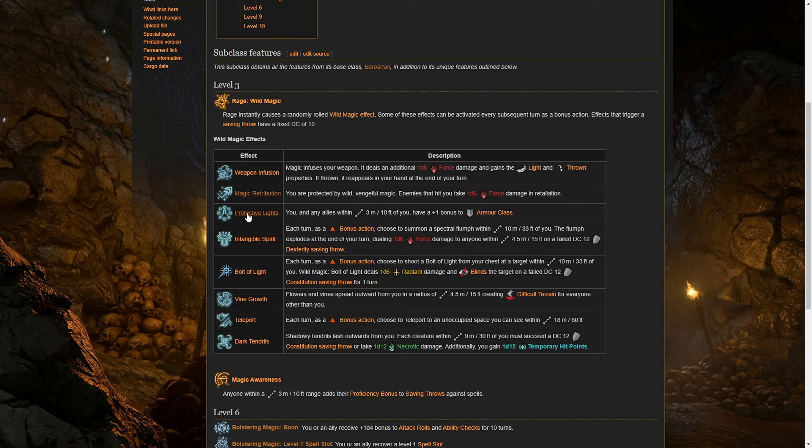Some of them do end up always being useful. Protective Lights gives a plus 1 bonus to armor class — a nice little bonus for you and your allies. The teleport is quite strong; at the end of each turn as a bonus action you can teleport 18 meters or 60 feet, which is a big range. Some of them are just not that great — the ones which deal damage like 1d6 force damage when you take damage don't add up much. The Bolt of Light does 1d6 radiant and blinds on a failed DC 12 constitution saving throw, but DC 12 is very low, so by act 3 most enemies are likely passing these saving throws.